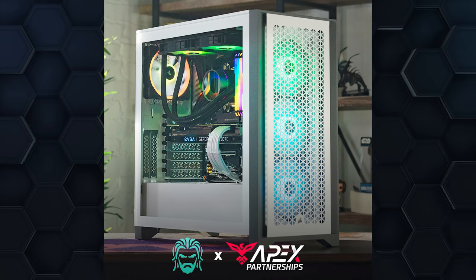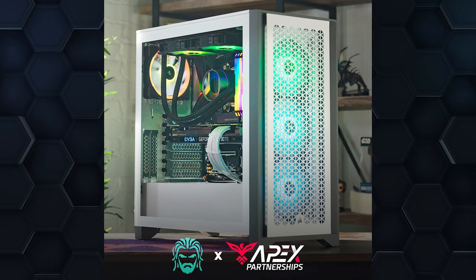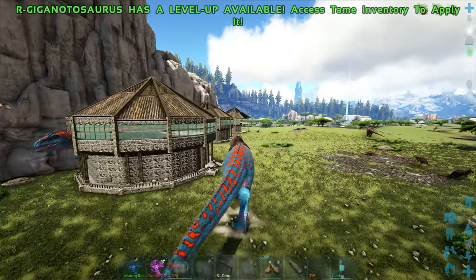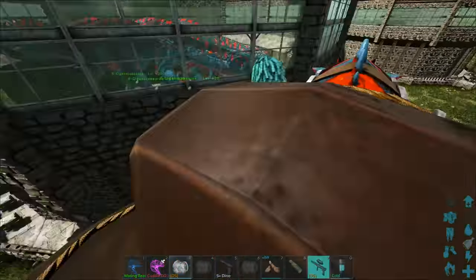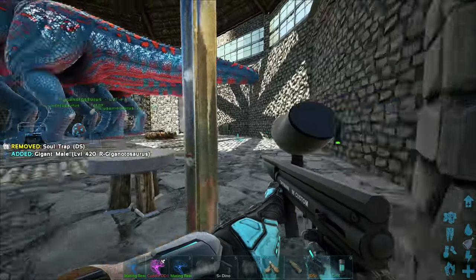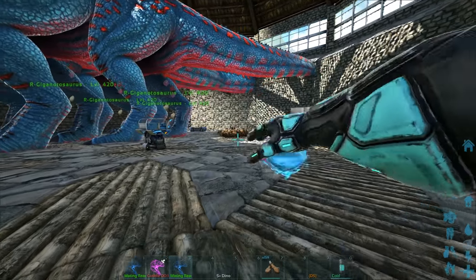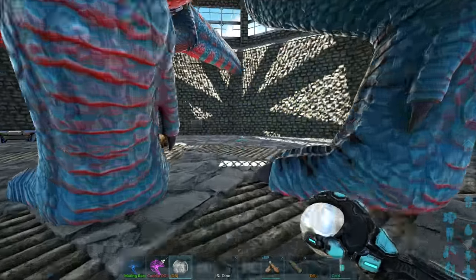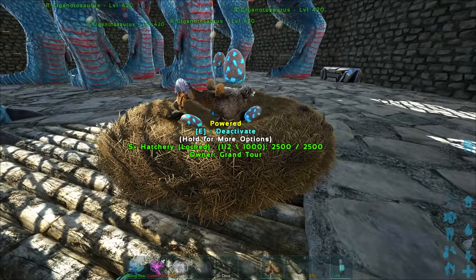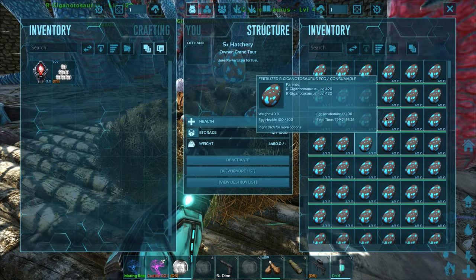Quick shout out to one of my partners, Apex Gaming PCs - they're an awesome PC company and we basically put together some ARK-capable PCs. If you're looking for a pre-built, I'd definitely recommend them - there's always a discount link down below. I do want to mention that I was contemplating doing some mutations into stamina, but stamina mutations only give 0.4 per level and they don't get any boost from imprinting. So if I got 100 mutations stacked onto it, we'd only get an extra 40 stamina - really not worth it at all.